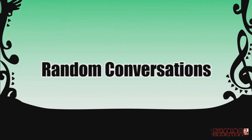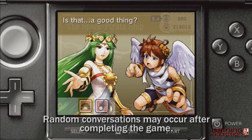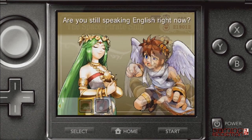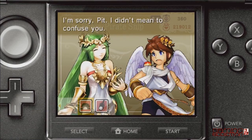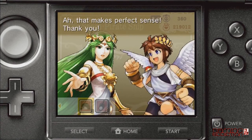Random conversations can occur during play after completing the game once. For example: "The monster situation is quite claimant." "Is that a good thing?" "It's unfortunate. Or unpropitious." "Are you still speaking English right now?" "I'm sorry, Pit. I didn't mean to confuse you. Let me make this easier for you. Big monsters kill Pit! Grrr!" "Ah, that makes perfect sense! Thank you!"